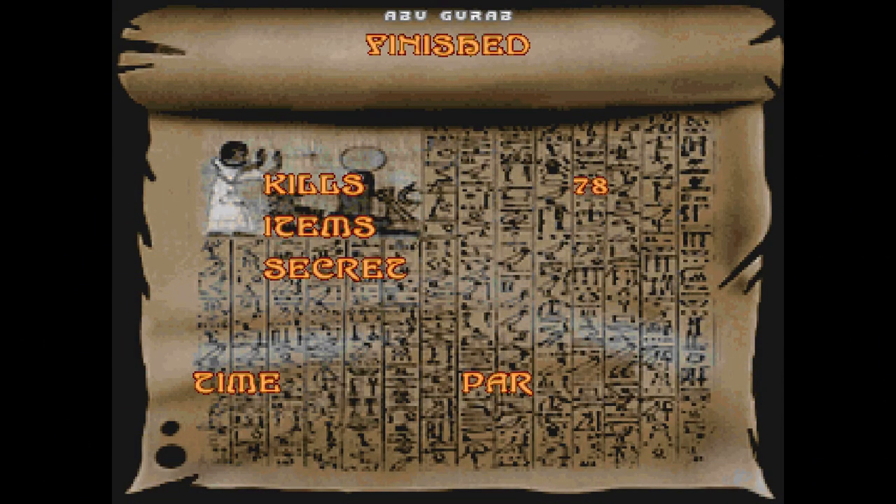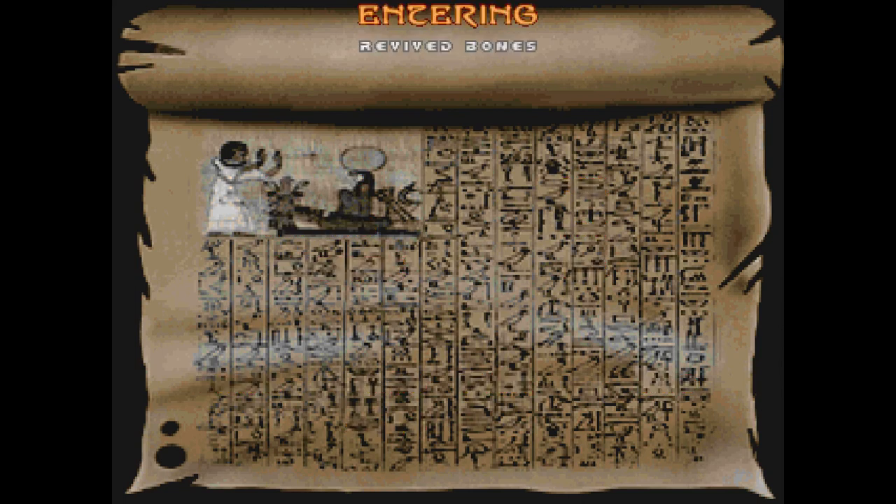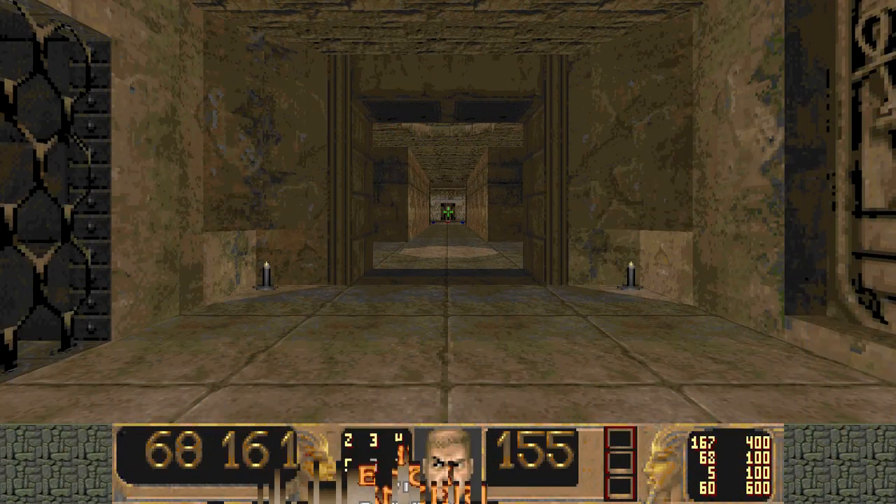This map is so much fun. I played this a million and one times before recording this video, just because I was actually having a lot of fun doing so. If you play it really risky and really dangerous, it's definitely a lot more fun, unless you would just hide and start picking off enemies left and right — it's not a bad time for a map like this. But I could finish in under seven minutes if I really wanted to. And that's about it for Abu Ghurab — excellent map and I hope you guys are going to have fun playing it. We're moving on to Map 6, Revived Bones. So I'll see you all next time, guys. Bye.